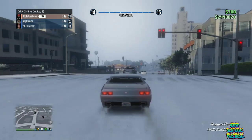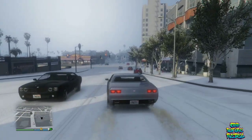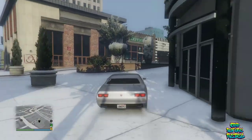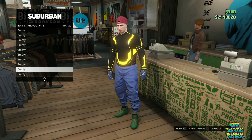For the last clothing glitch I will be showing you how to get multiple colored joggers — probably the best looking joggers in GTA 5 Online. Make your way to any clothing store, go to the front counter, save your current outfit on slot number 19 or 20, then delete the rest of your outfits.